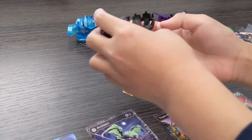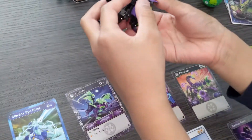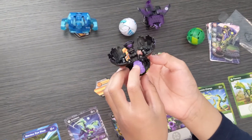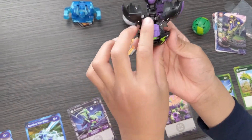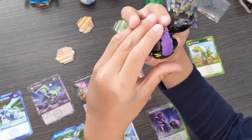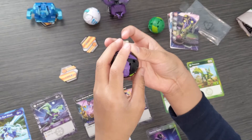So this is Pinsitor, and he's a scorpion. You don't have to fold out the feet — it's just that it helps him stand. First you fold in the head, then the stinger, and then you fold in the claw parts.